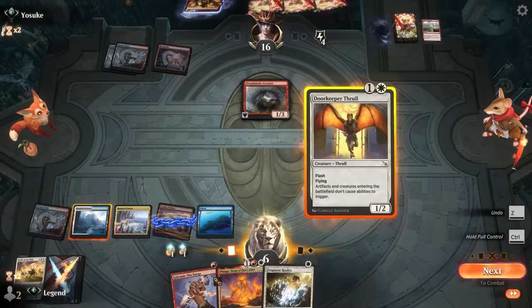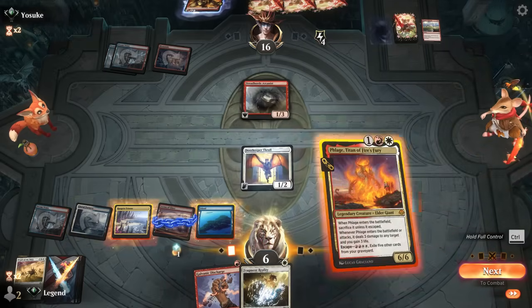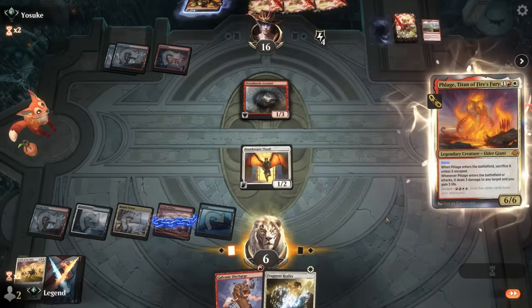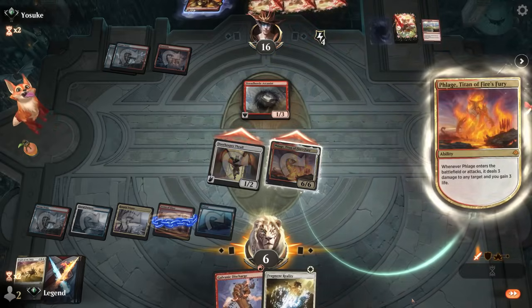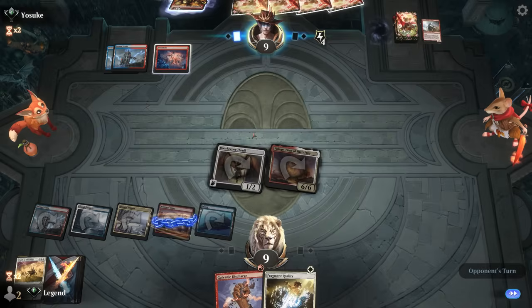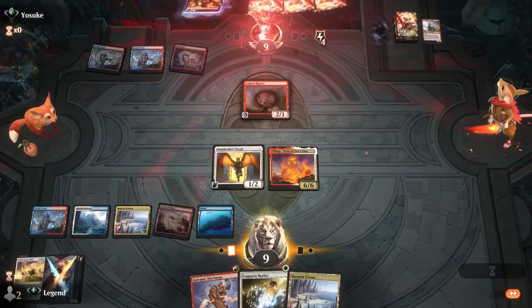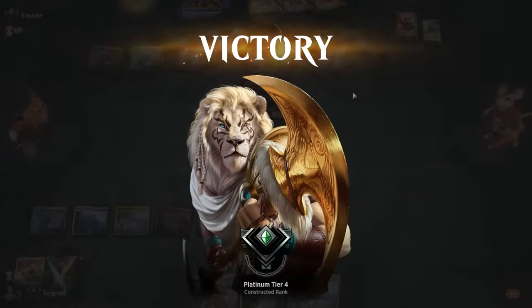If I tap carefully I might even give Thrall haste as well — step one, play Thrall. The Arena of Glory can potentially give two creatures haste if you spread out the red mana. We attack and deal with Arcanist. At nine life with Discharge available — if they take out Phlage with their own Discharge we'll still be able to escape it from the graveyard. Raptor also doesn't trigger with Thrall, and the opponent concedes. A bit of a waiting game trying to sequence our sweeper, but it worked out.